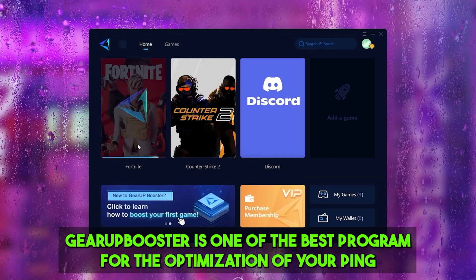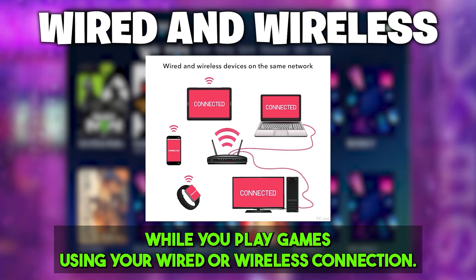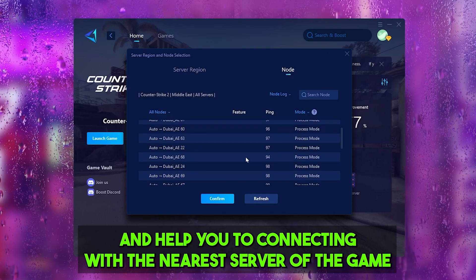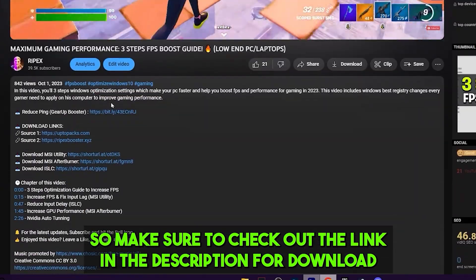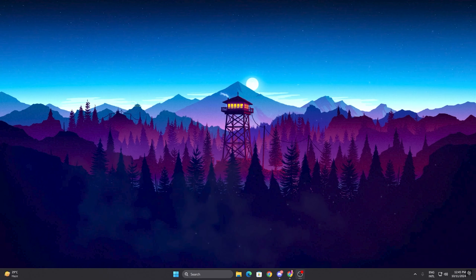GearBooster is one of the best programs for the optimization of your ping while you're playing games using your wired or wireless connection. It's one of the best programs for rerouting your network and helping you connect with the nearest server of the game, achieving better ping with lower input delay. Check out the link in the description to download this tool and enjoy the free trial.